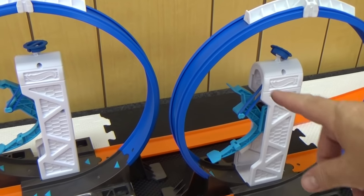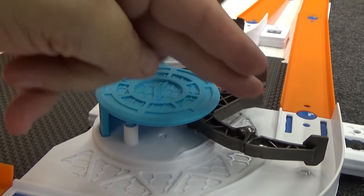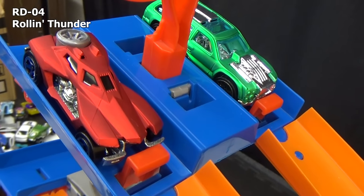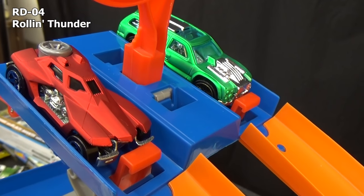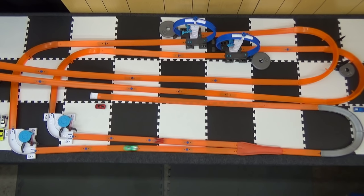These kicker loops have to be reset after each race, as well as these corner kickers. Now it's time for some former Acceleracers models. In red we have RDO4 up against Rolling Thunder. Set, go! RDO4 edges out Rolling Thunder.